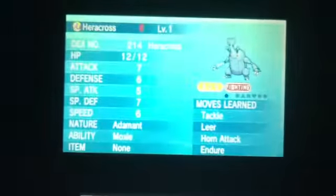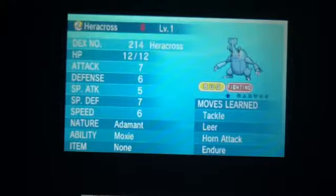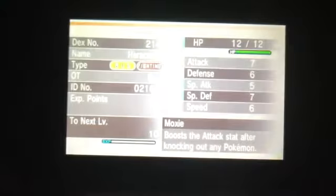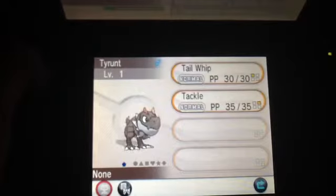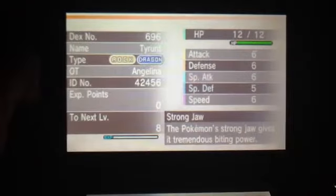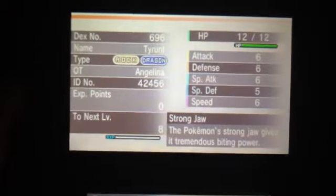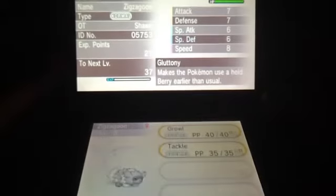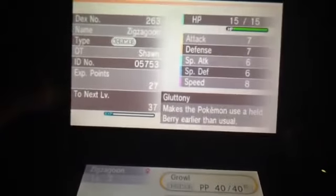So, it looks like that was the last wonder trade. I'm gonna go inside of my box. Okay, here's all of the Pokemon I got. I got this Adamant level 1, Moxie female Heracross — it's got Egg Moves. We've got Tyrunt with no Egg Moves, and it looks like it's a Rash ability. And we got a Zigzagoon — no Egg Moves, and it's probably not even hatched.